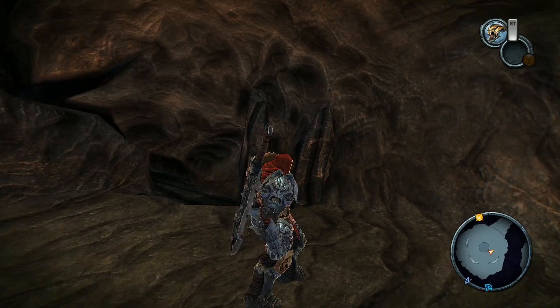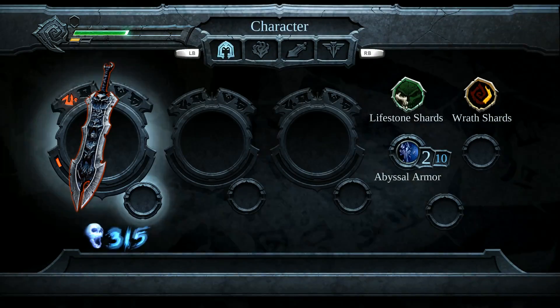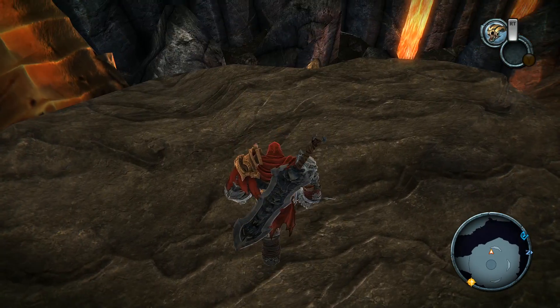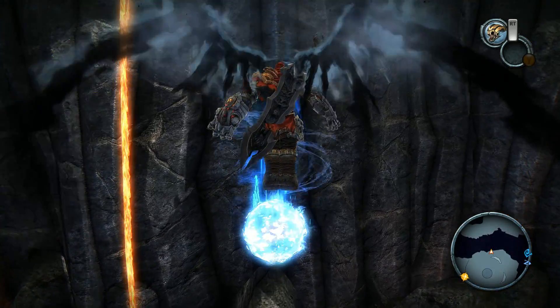So second chest right here. You will see that now we have not one but two pieces of the Abyssal set. Obviously if you can't find your way around this stuff, just Google it or YouTube it to find what you need.